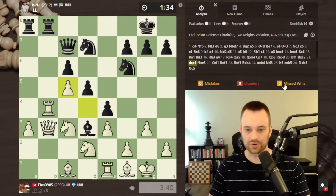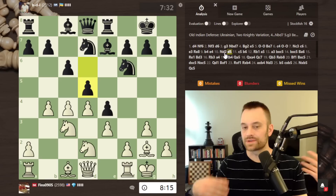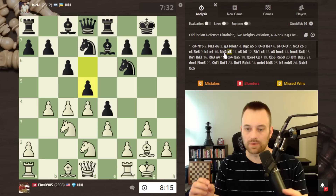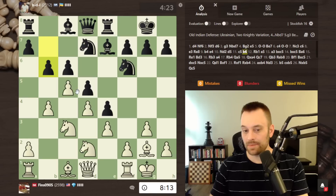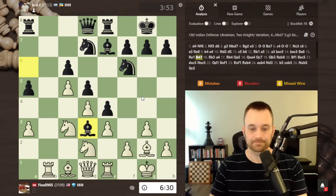Zero mistakes, zero blunders, zero missed wins — let's click into the game review. It is good to go into the game review with some conclusions of your own. You should mentally have a few moments you want to check with the engine, and maybe put those notes in a Lichess study or write them down the old-fashioned way in a notebook, using your engine as a very powerful spell check.